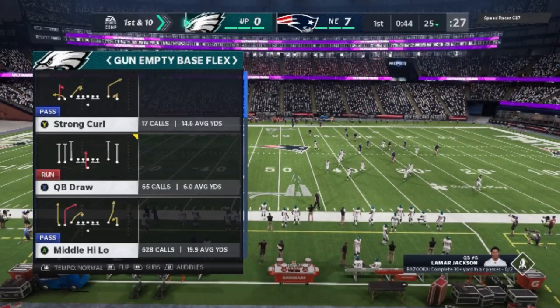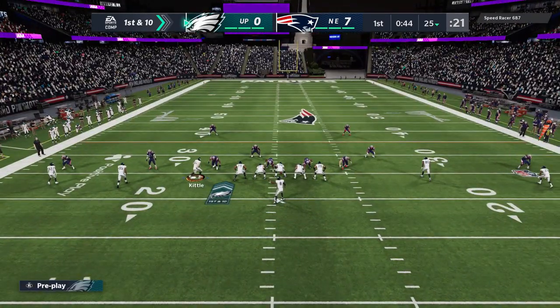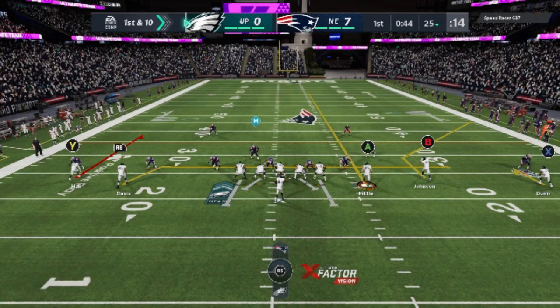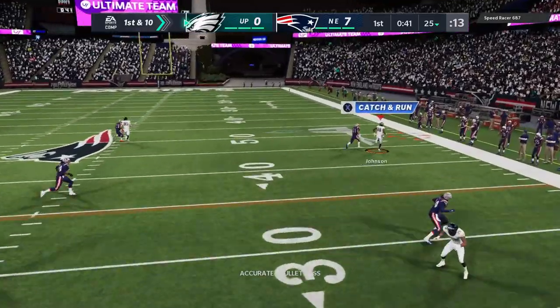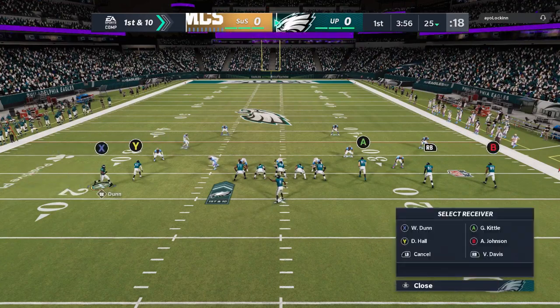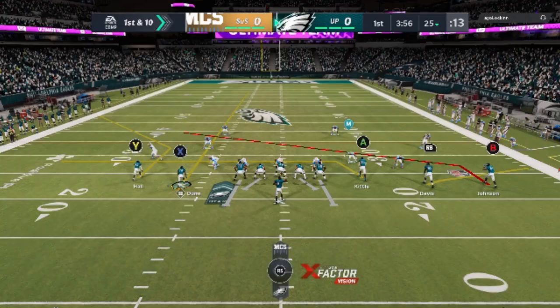The play that really makes all the difference now is the Strong Curl — that's going to be the play I use for just about every defense. It's super glitchy whether it's man or zone. To mirror the Middle High Low setup, you can motion across the tight end, put him on a streak — it'll have success against Cover 2. The best setup though is motioning the running back, which pulls the best corner, whether it's man or zone.